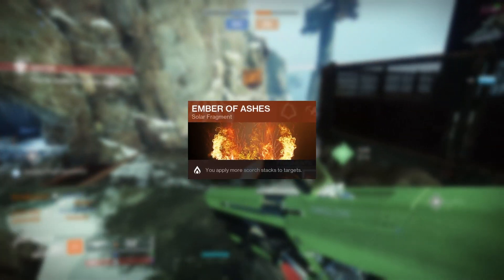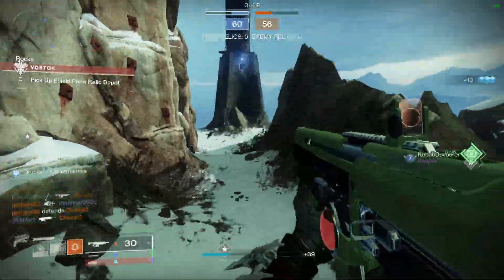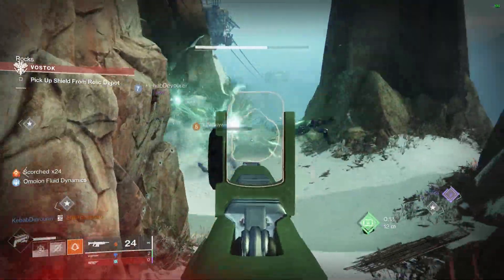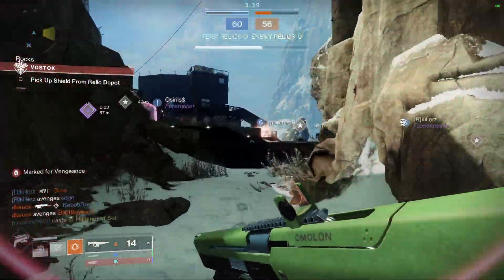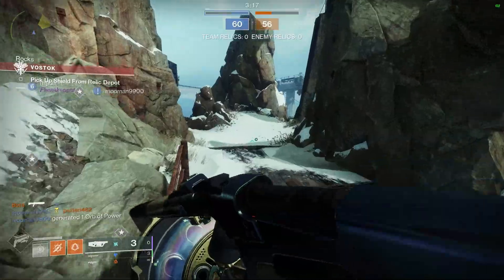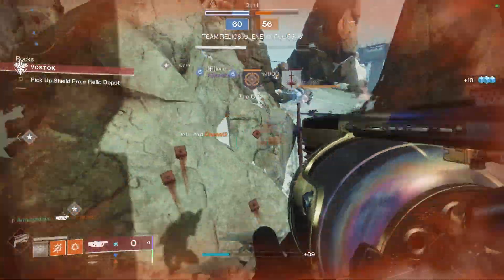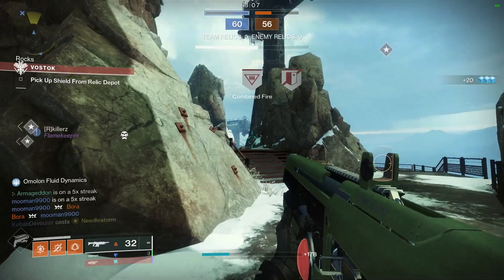Ember of Ashes increases the amount of scorch stacks applied to targets. Scorch was actually very recently buffed in PvP — scorch stacks now take longer to dissipate, meaning your opponents will continue to burn for longer, unable to regenerate their health and shields. When paired with Ember of Ashes, which increases the scorch stacks your tripmine grenades apply, it means that even if your opponent doesn't die, they will be at 1 HP, burning, and out of the fight for a very long time.